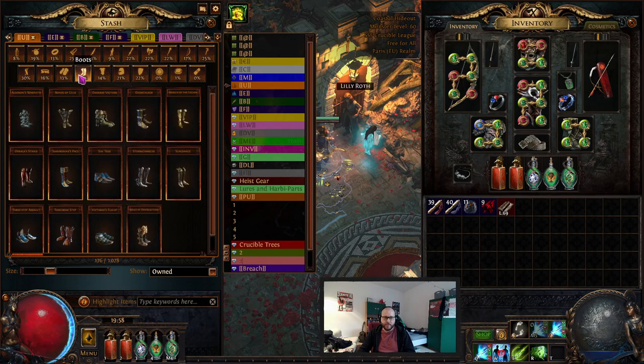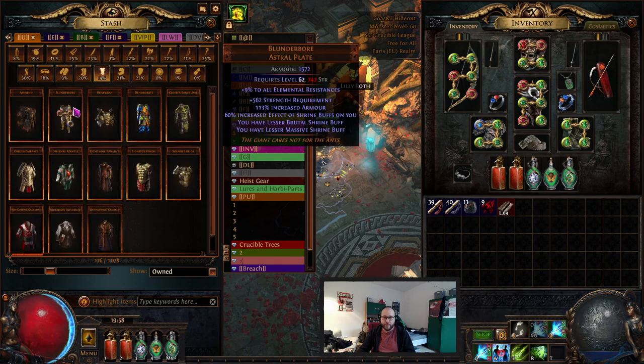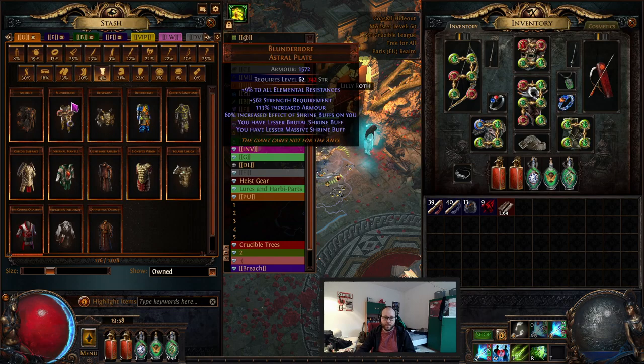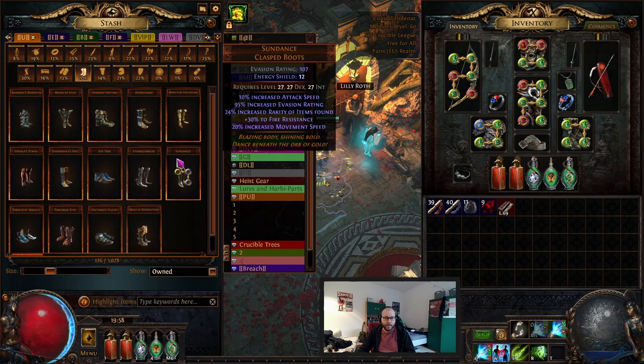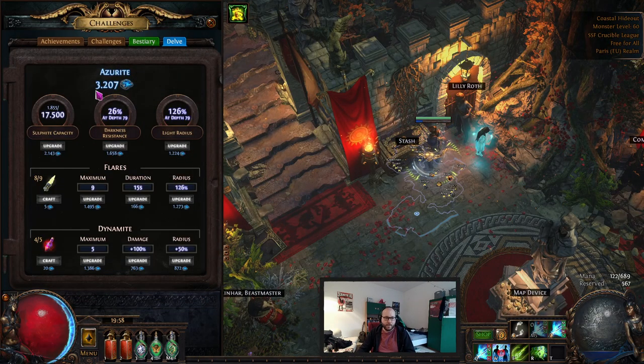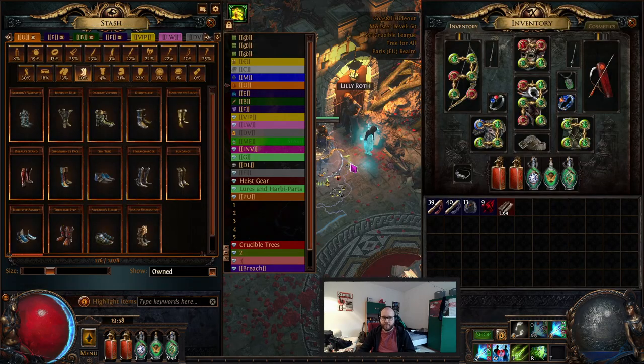I found a Widowhail that is 2% off - it rolls up to 250 but you need at least 200 for it to be usable. That's it for notable drops so far. It really hasn't been that eventful. I got a Blunderbore, did some delving, I'm down to tier 10 in the Azurite Mine, and it's just smooth.